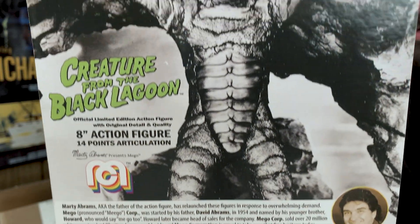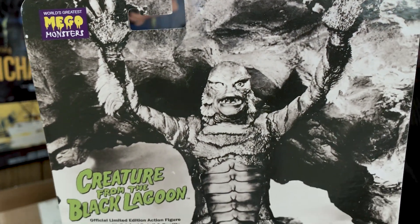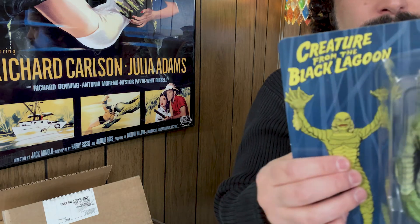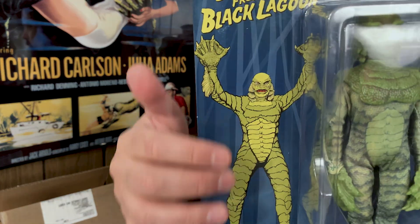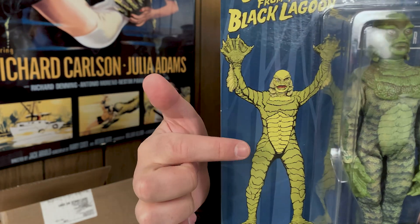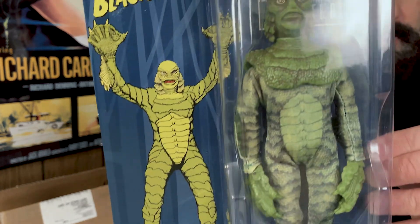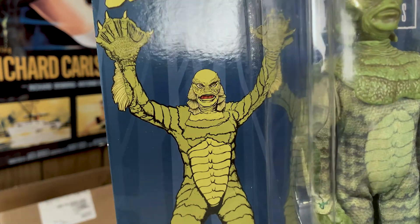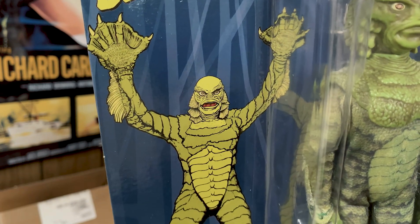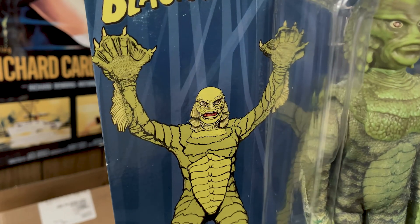That's a famous publicity still from the Creature from the Black Lagoon. I think that's style guide art — I don't know how long that's been around, but I could swear I've seen it in years past. I think Universal has used that artwork before; I think it's been in the style guide before, or something very similar was.